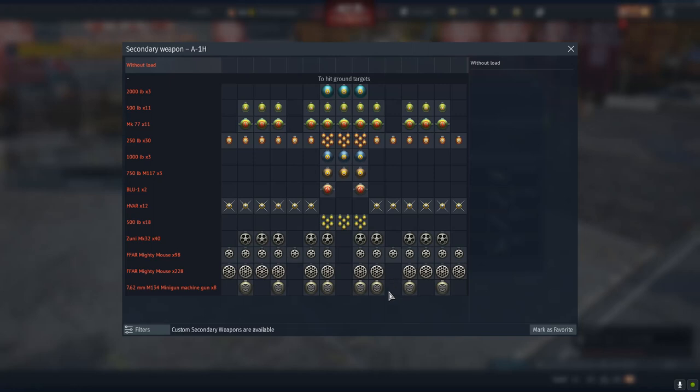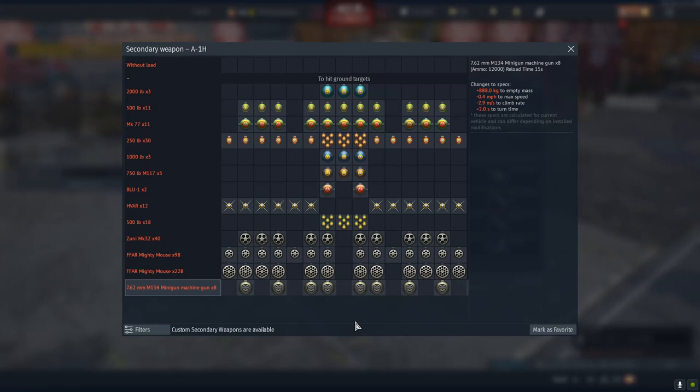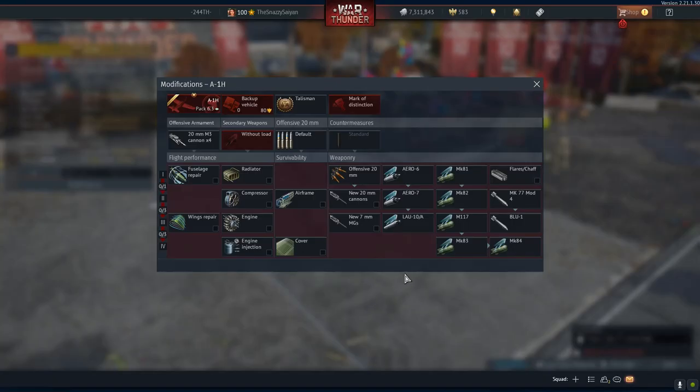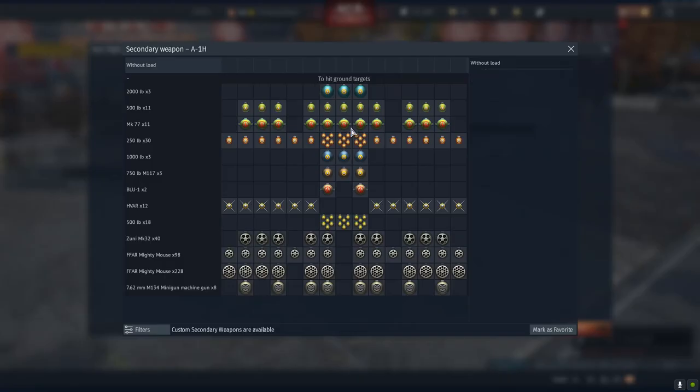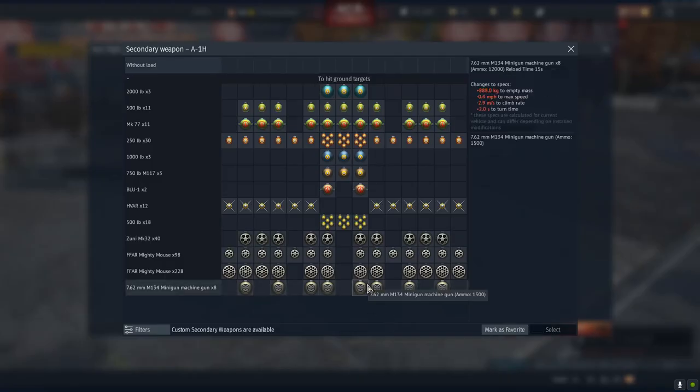We're going to be testing it out with this one here — 8 mini-guns, which is kind of insane when you think about it. It gives this thing insane firepower. It's kind of a gimmick, kind of like the napalm — definitely cooler than practical, but these things are quite exciting. So without further ado, let's get this thing tested. We'll go with the mini-guns.